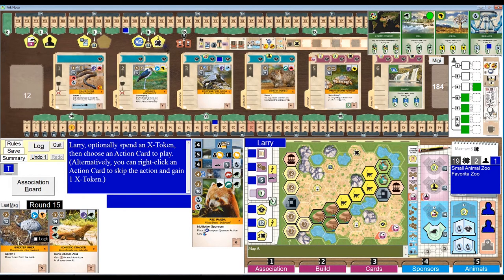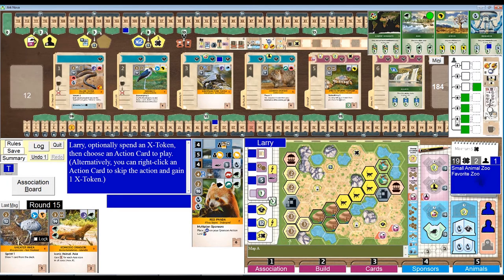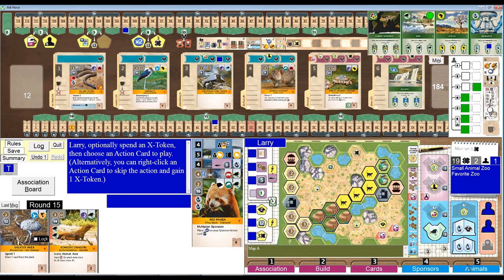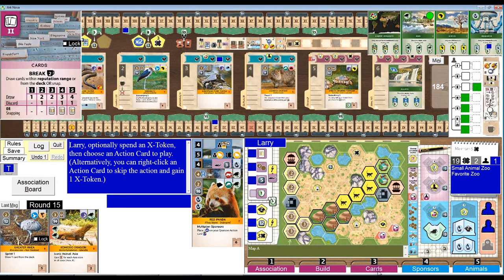There's an X2 and three X tokens coming up. Reputation stands at six. This is the time for these guys. What are they going to cost me? 26 less three, less three — neither of them are large, so that's 23 bucks. I don't have 23 bucks. I really don't want to do an animals action at level five and only play one animal. But I may get stuck doing that. I have no sponsor cards — maybe I should do a cards action and see if I can get another animal.